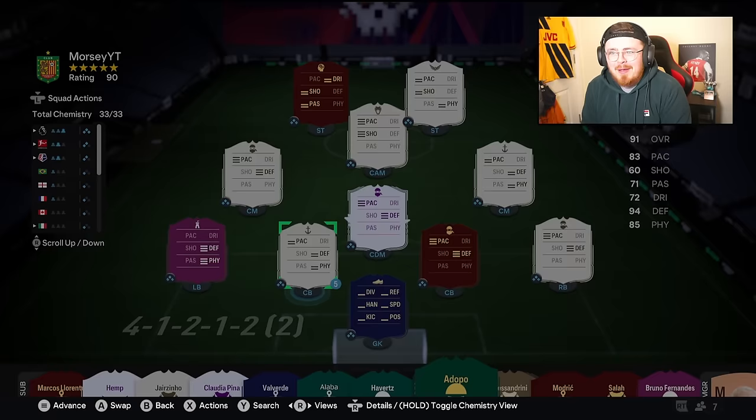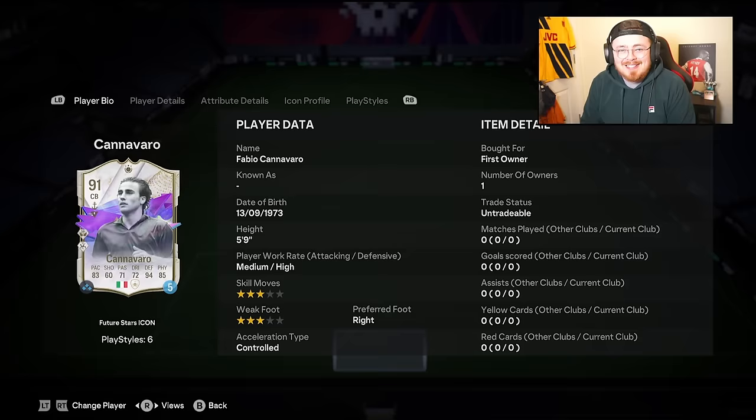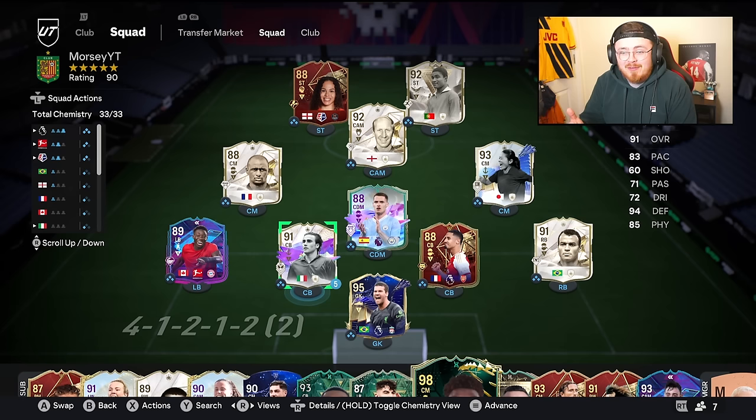Let me know what you think — have you tried Cannavaro's base version on this game? Have you got on with the smaller centre backs? Personally I've been rocking big boys at the back all year, so this is a nice little change. In previous years he's been surprisingly solid for me. I also went through the full-back-at-centre-back meta and rocked Roberto Carlos as a centre back for a fair bit, so I'm used to the smaller players.